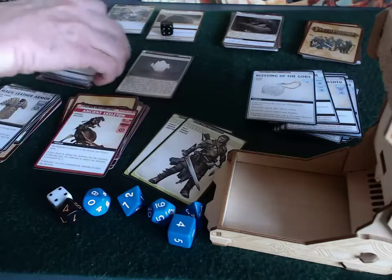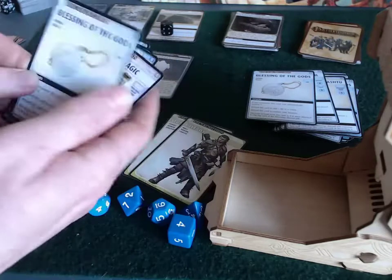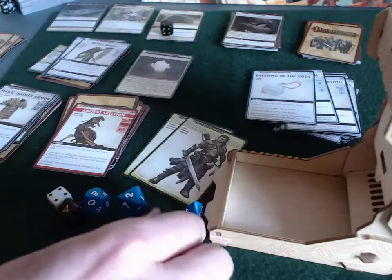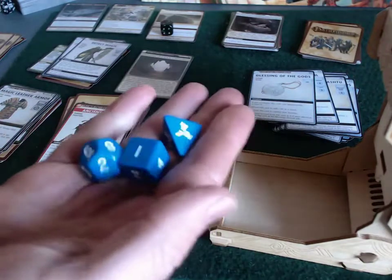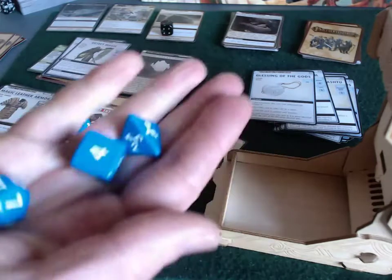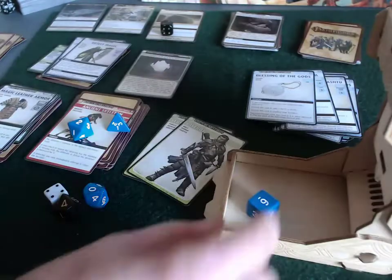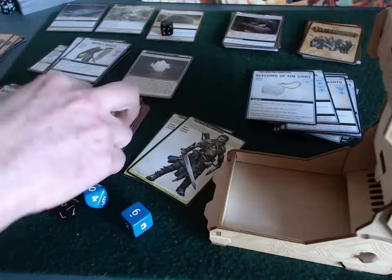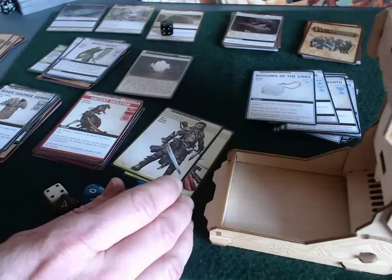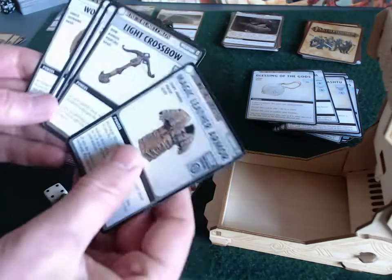Sione will fight one first. She'll discard a blessing card to use her arcane bolt. They're in the same location so Valeros is allowed to help her. Difficulty is 8, minus 2, so I need 6 across all the dice. I roll a 1 — that's not a great start — then a 6. I don't even have to roll the arcane die. Sione succeeds. Now Valeros is going to battle this thing, and I have no idea how.